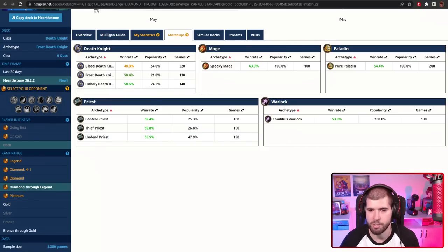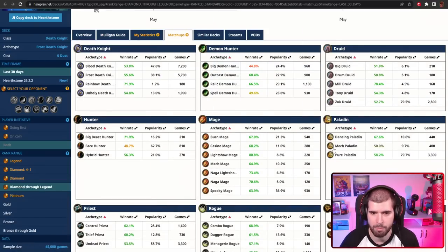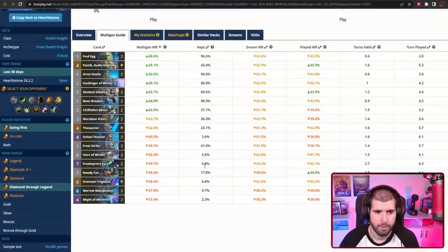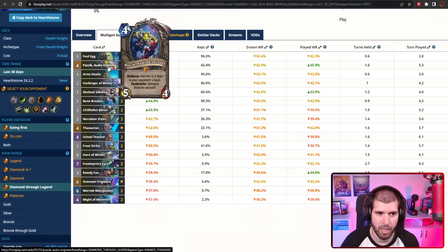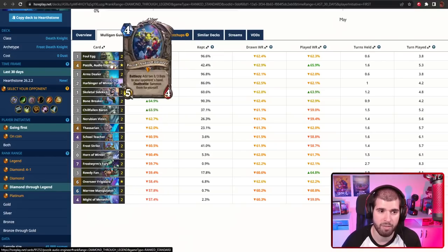For the matchups, here's what the stats show for the last few days, but if we switch over to the last 30 we can see a lot more populated data. Things like Big Demon Hunter might be a problem because they can go face despite it being frozen, but the rest is very green, so no wonder this deck is so good right now. For the mulligan going first and second, you always want your good 1-drops. Skeletal Sidekick is something I'd only keep if I already have an Arms Dealer or a Foul Egg, or if I'm playing against a Paladin because it's important to ping down stuff early game. The weapon is also pretty nice, Harbinger of Winter is also a decent keep, and even Pazic can make the cut especially if you already have a 1-drop.